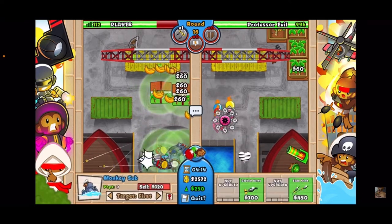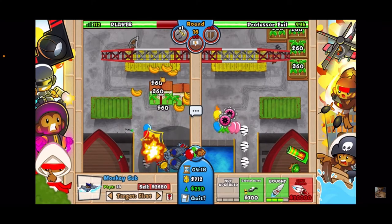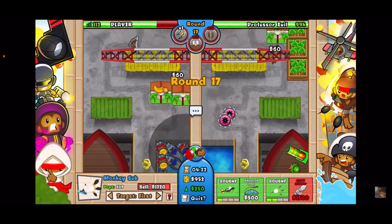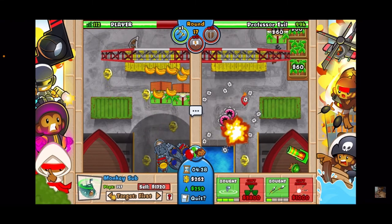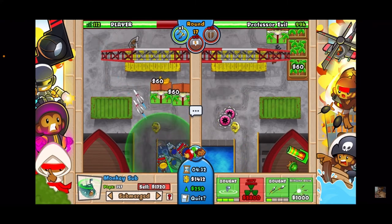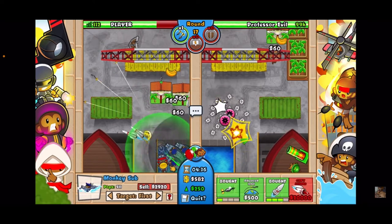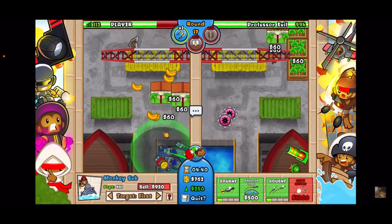I want to get down another sub — we're going to upgrade that to a 1-3. I want to make sure all of these are pretty much 1-3s. Oh, I forgot — we have to make this a 3-1 and submerge it; it's not a reactor but it is submerged for camo detection.